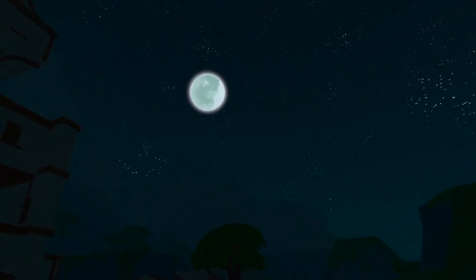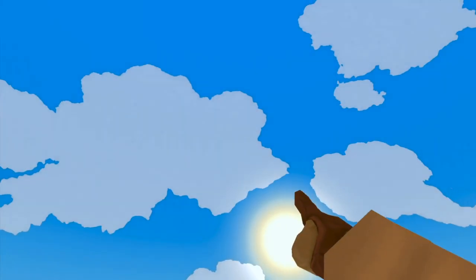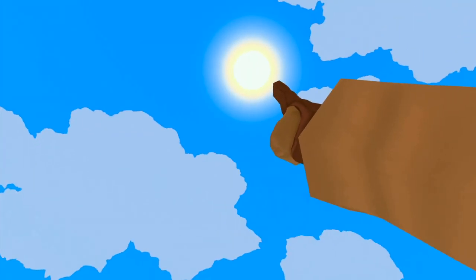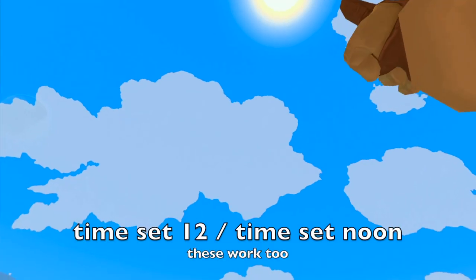It's nighttime and I can barely see the hands in front of my face and I want to make it daytime. When we talk about commands, we've got to think about the logic of the names — we want to set the time, so that is just 'time set'. We're going to do time set commands. It's nighttime and I want to make it day, so we could do 'time set day'. ATT hours are based on a 24-hour clock, so 'time set 12' means noon.